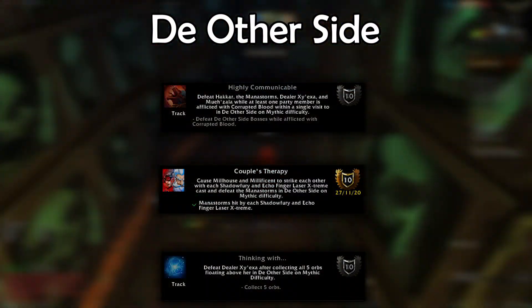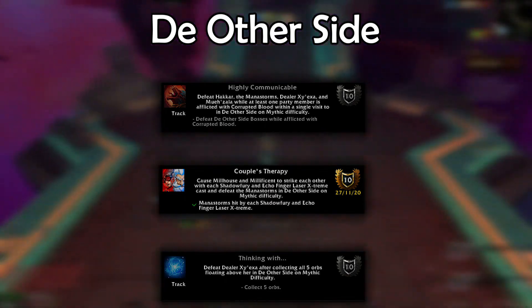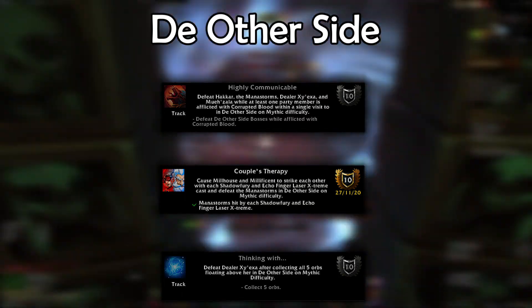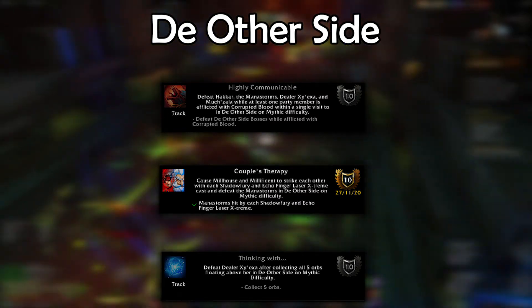Next we'll look at the achievements in The Other Side. The first and most difficult achievement requires you pass the buff from Hakkar back and forth for the whole entire run. This means doing the entire run with two players stacked up, volleying the debuff back and forth. You can choose whether you want to just do this achievement and then the others later, or be a big blaster and try all the achievements with this one running at the same time.